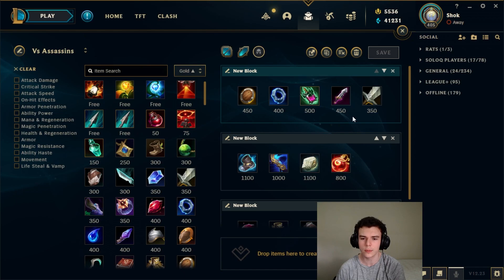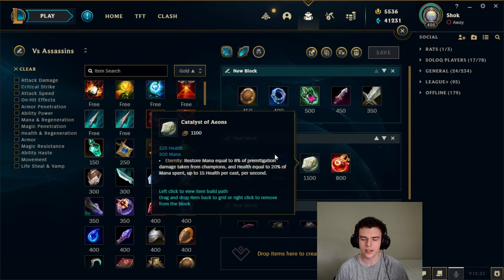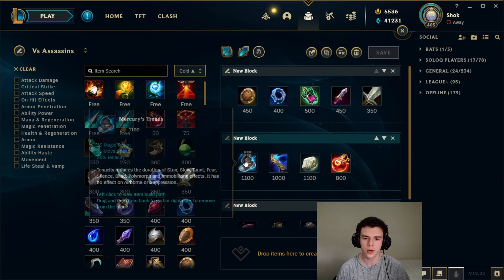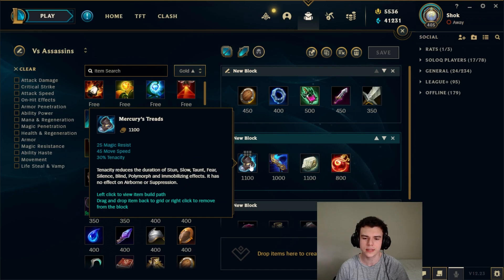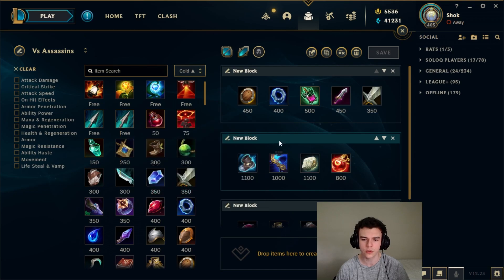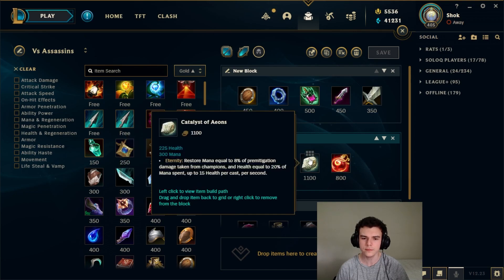The TL;DR of starting items is: mainly just think about whether you want sustain or max HP. Now for component items versus assassins — the big options are: Merc Treads, which is very good against AP plus CC (LeBlanc is a good example; Fizz is a bad example because he does a lot of AP damage but doesn't bring a lot of CC). Seeker's Armguard is pretty good against all-in AD assassins and obviously builds into Zhonya's, which is really nice.